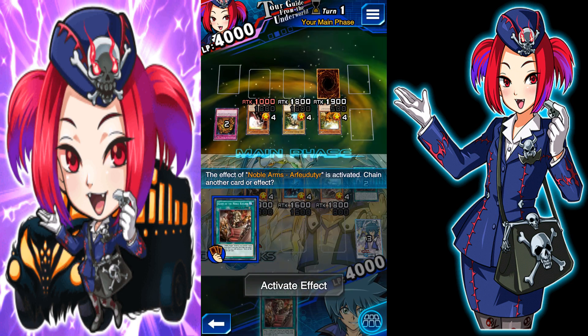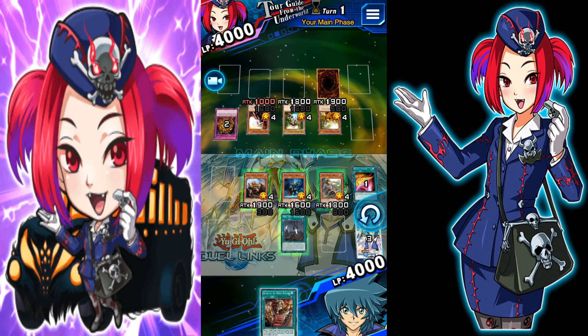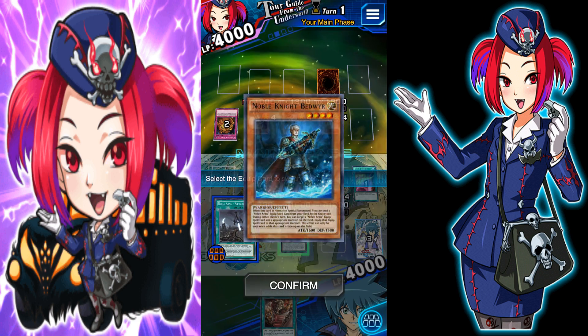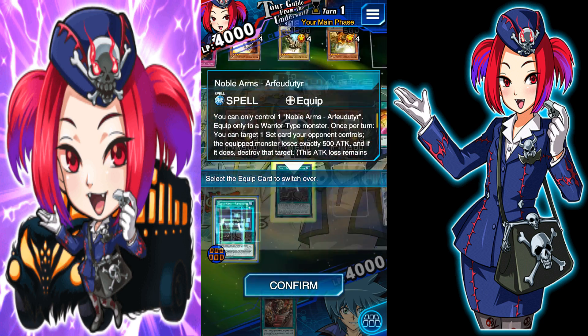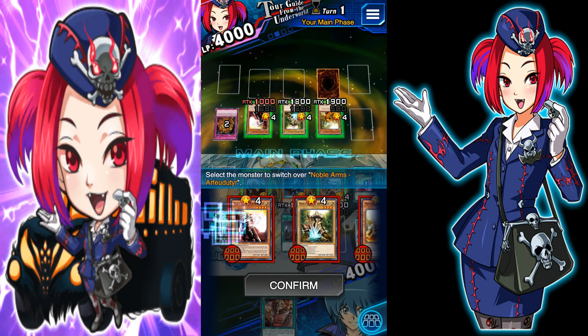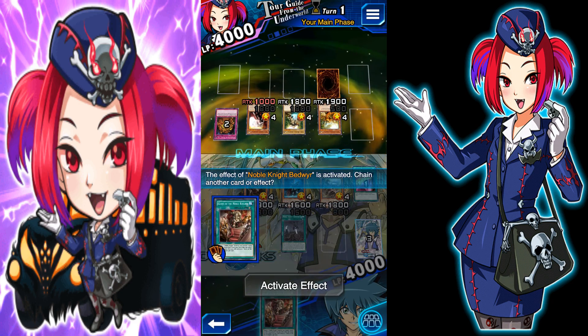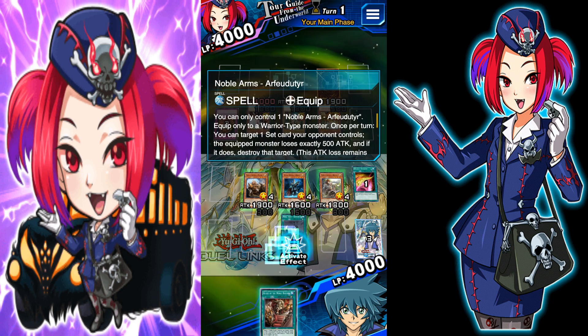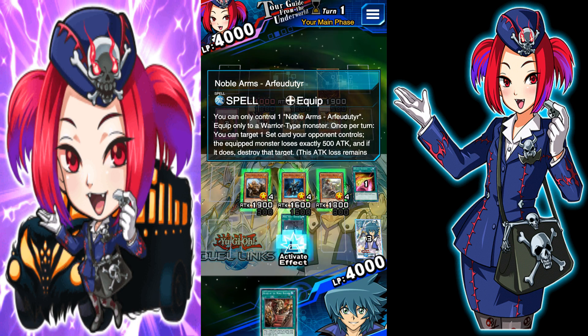Now use its effect, and you want to put it on this guy in the middle because he has an ability — he can send it on to a different monster. Put it on this one and activate the effect one more time.